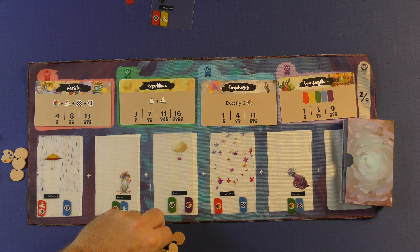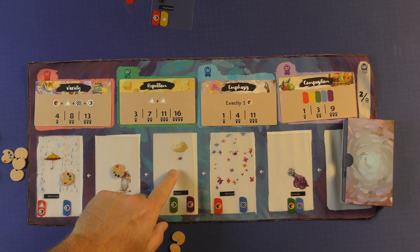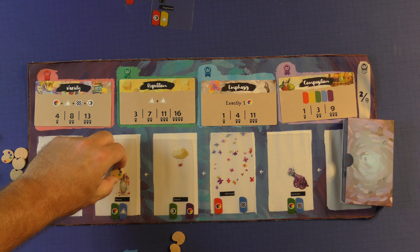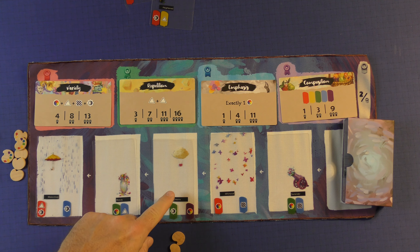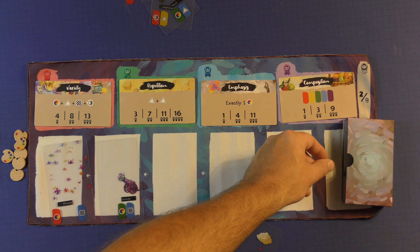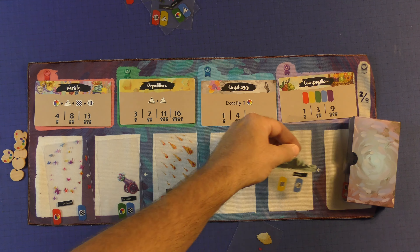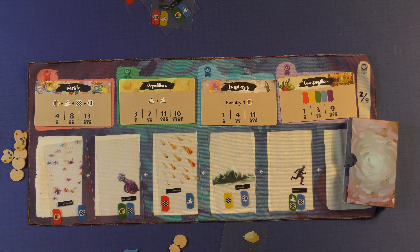When you want to spin the inspiration tokens, normally if you want to take this card right here, you'd put an inspiration token on each one, then take this card and everything would scoot down. In this variant, you do not do that. Instead, you're going to place them over in this supply if you wanted to take this card. Then these cards would be discarded out of the game. I've taken this card now and the remainder of these are going to come down and fill in the additional spaces here. That's how that would set up.